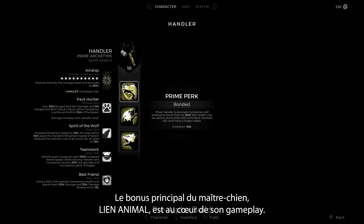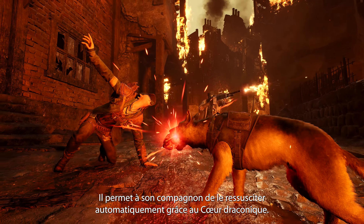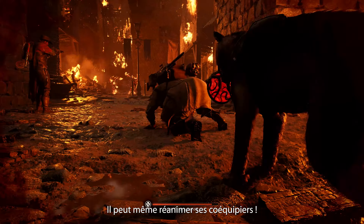The cornerstone of the Handler's perks is the Prime perk, Bonded. This allows the companion to automatically revive the Handler with the Handler's own Relic. It can also be used to revive downed teammates.